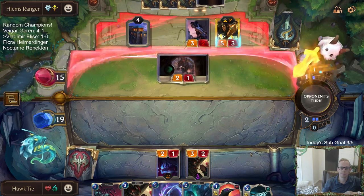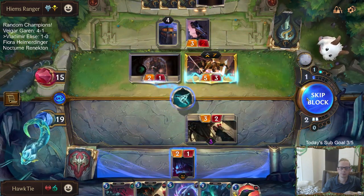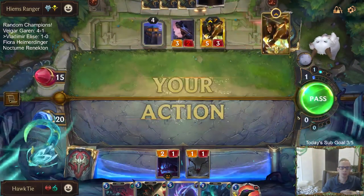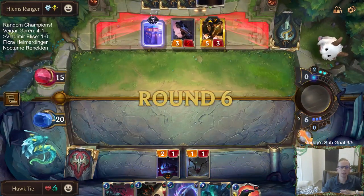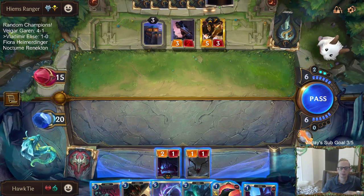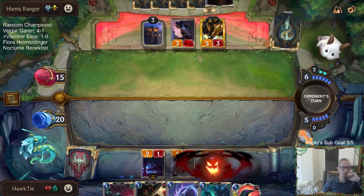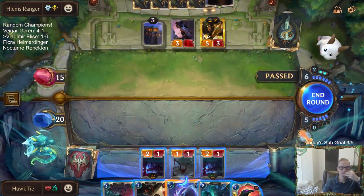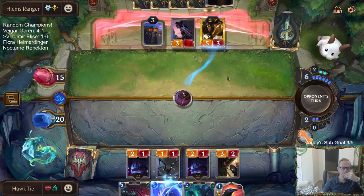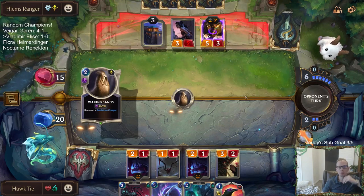Spell Shield is a problem. I should have Vile Feasted that thing first — I thought it was going to just kill my Sentry. If I Vile Feast they kill the spider — the one-one. Fearsome, fearsome, fearsome — how fearsome do we want to get? Could go all three of these fearsomes, but I don't feel like that's my best play. I think they'll have Bloodsworn Pledge to take up two targets.